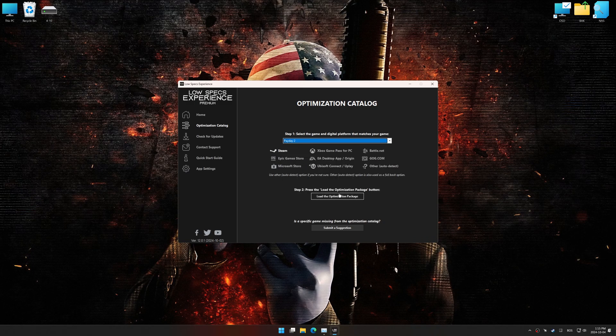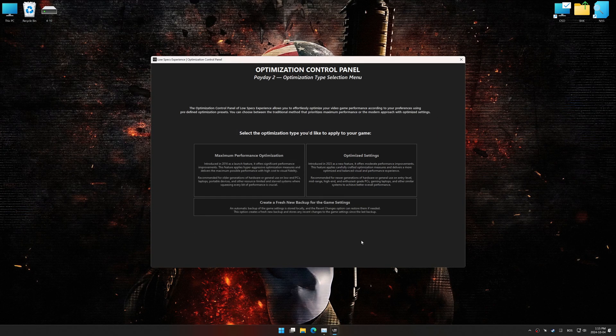Once done, press the load the optimization package button. Low Specs Experience should automatically detect the game version installed on your system. If it does not, you will be asked to manually select the game installation directory. Now press OK, and the optimization control panel will load.